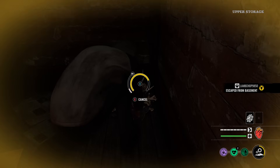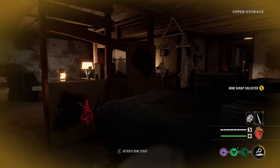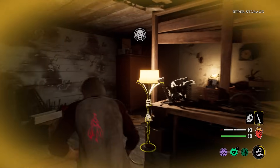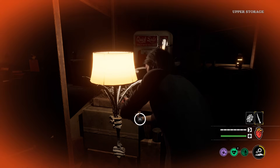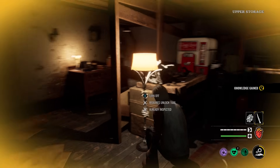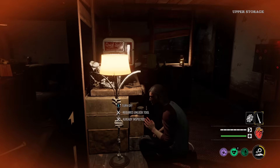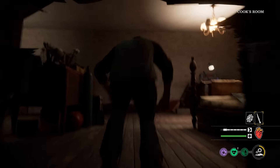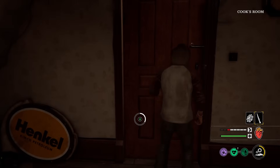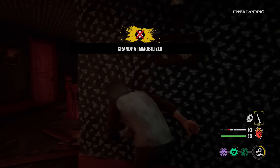Someone's upstairs now. It's the Cook — he's over there somewhere. How are they leveling up so fast? I thought those blood buckets take forever to respawn blood. You know what? I'm just going to go try and find the fuse. Unlatch this, open this. Someone's trying to stab Grandpa. Thank you — that's huge.